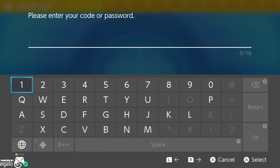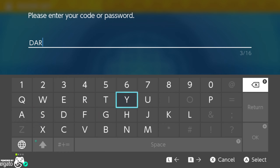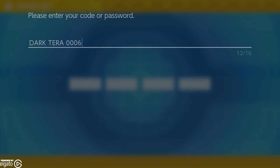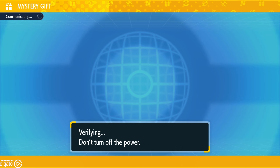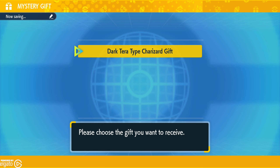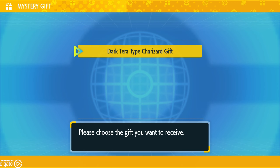We can enter DARKTERA - D, A, R, K, T, E, R, A - and then one, two, three zeros, and six. Just like that, it'll verify that we will get ourselves a Dark Tera type Charizard gift.